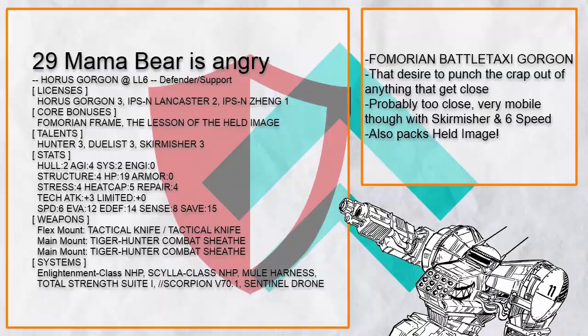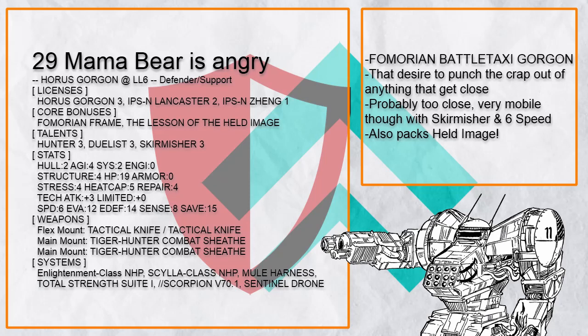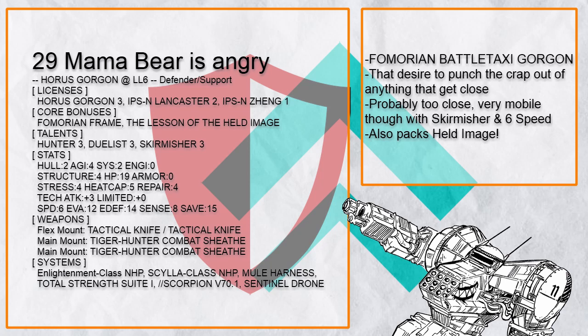Now let's move on to the Defender Support builds — and you might have guessed it, there's a lot of Battle Taxi Gorgon. This is "Mama Bear is Angry", and it's very simple: you just carry someone on your back and protect them with your life by punching the shit out of anything that gets close, with Held Image for some free lock-on.